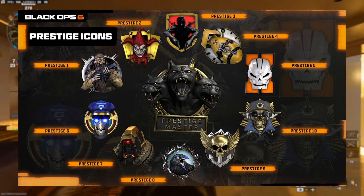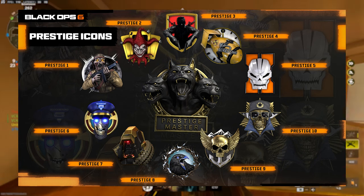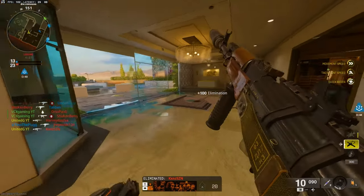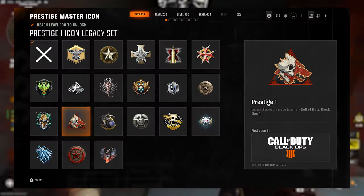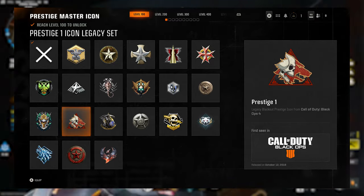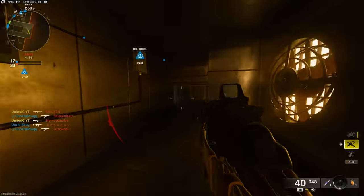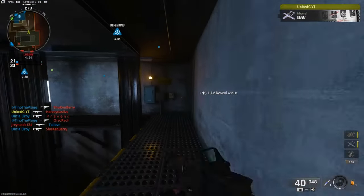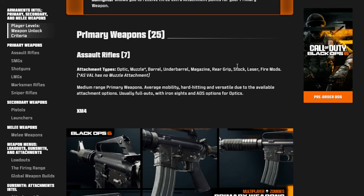For the most dedicated players, reaching prestige master unlocks even more rewards. Once you've reached prestige 10, you'll continue leveling up all the way to level 1000, unlocking legacy prestige icons from previous Call of Duty games at every 100 levels. There is so much to grind and unlock in this game — it's going to be really fun. That's everything you need to know regarding progression.